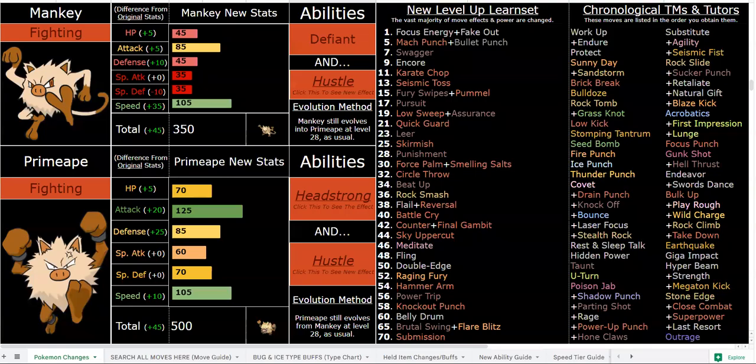Welcome everyone. I'm going to be covering Mankey and Primeape — they are absolute beasts. Thanks to the new ability Hustle and the changes made to Hustle, they have other great options as well. They have a new ability in Headstrong on Primeape, tons of great new coverage, great move pool changes, giant stat boosts — but their biggest and most significant buff is Hustle.